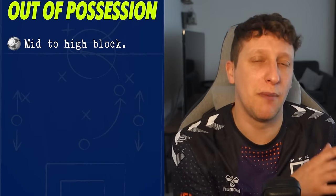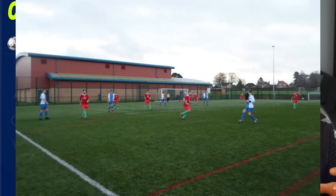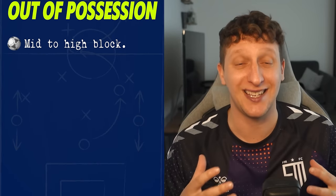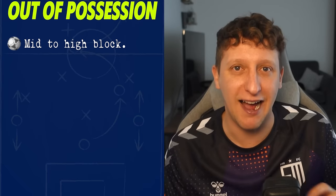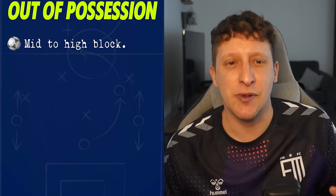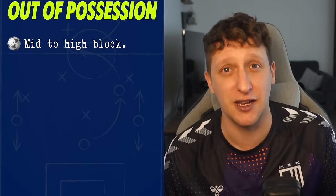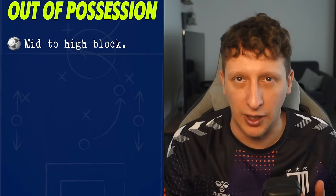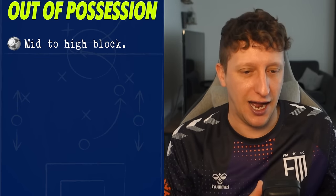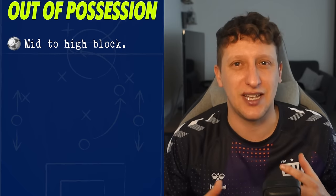Out of possession, we're going to move to a mid-to-high block. I've gone for this for two reasons. One, the lines on the 3G pitch split into thirds give our team a real basic and obvious starting point for where they need to stand. At the same time, I'm curious about energy — if we press high, teams will generally just go long anyway and we'd waste energy charging in. So we're going to set up a few pressing triggers and traps rather than a constant high press.